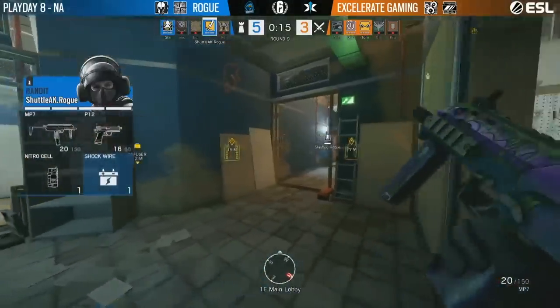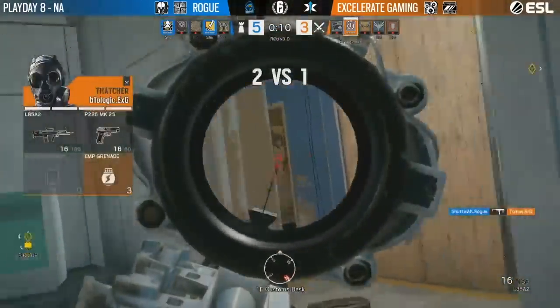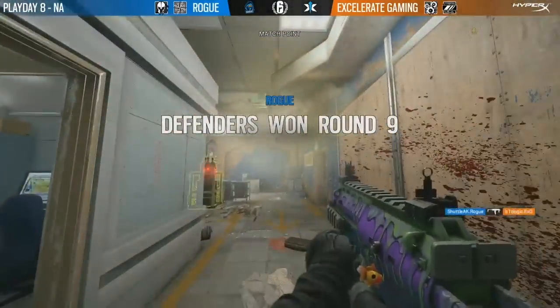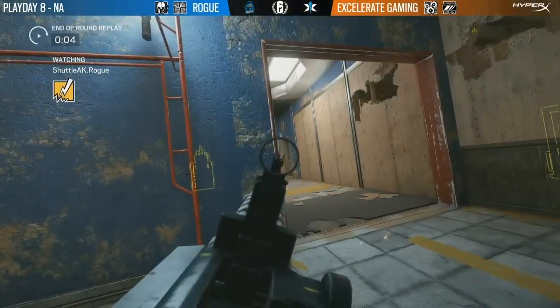Shuttle works one inside the objective, one still flying long desk but no progression from EXG. No time — they have to send it down the main stairs. Cut off once again by shuttle. It's bio alone in a 1v2, twisting inside the small office with nowhere to go. Shuttle with a three-piece and Rogue will guarantee themselves a point, pushing for all three now — they'll have three chances at it.